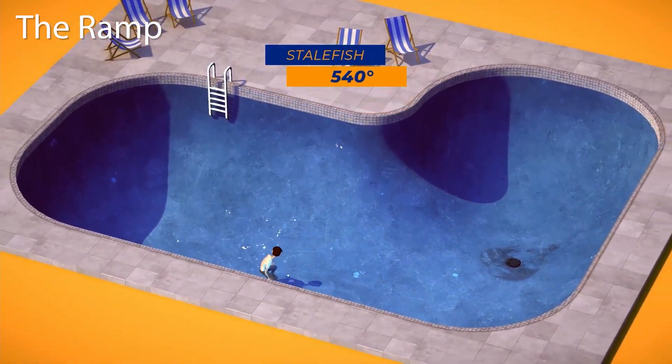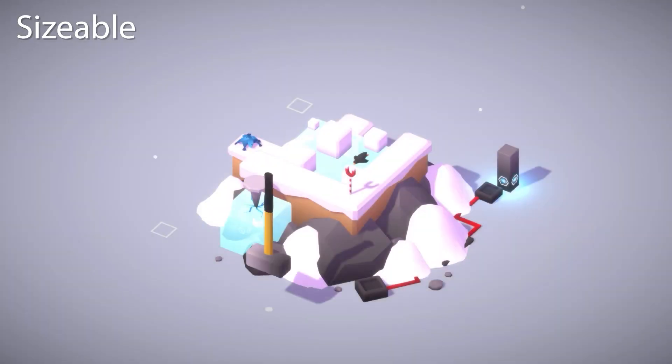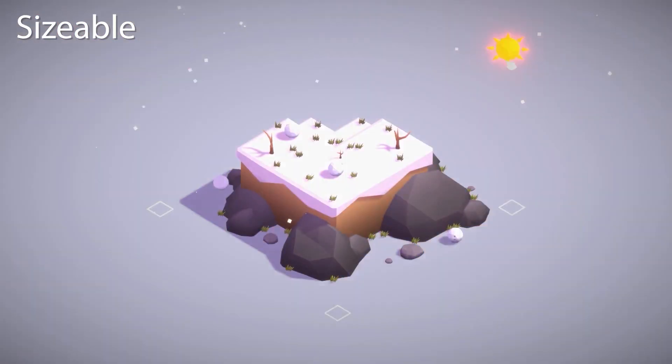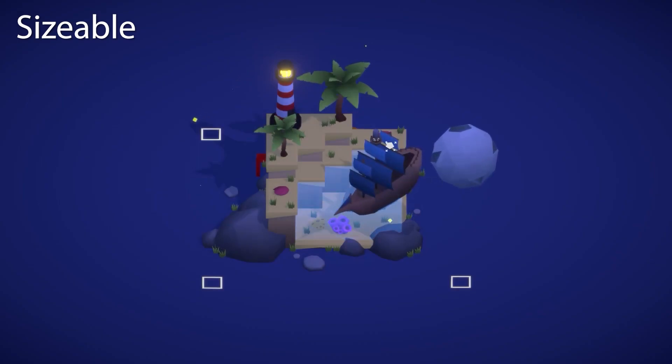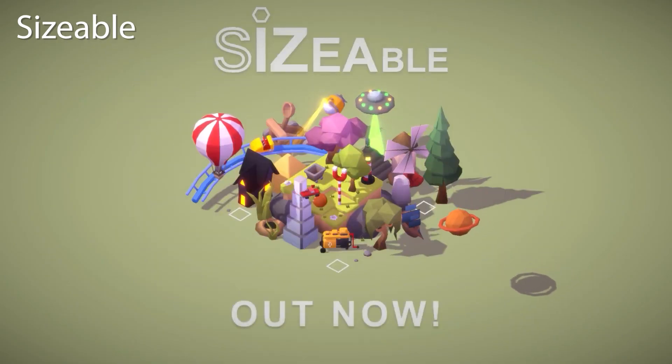You could also call most tiny games minimalist, and hidden object games like Sizable go along with this theme nicely. It's almost like an anti-puzzle game since you don't have to really strategize or think at all, but you still get that satisfaction of making discoveries.